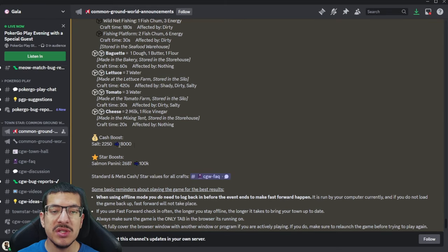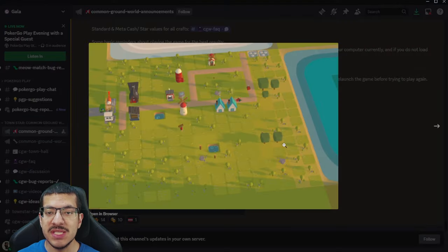Normally salt sells for 2,250 cash per salt, but for this competition it'll give more than triple that — 8,000 for each salt — making it a viable choice to sell in order to get all the cash you need for your final design. If you're thinking of doing gold, that is still viable because gold can be crafted much quicker.